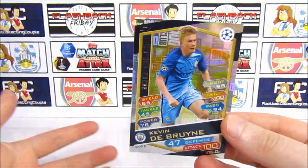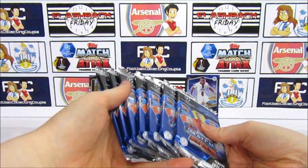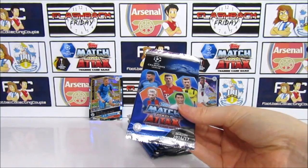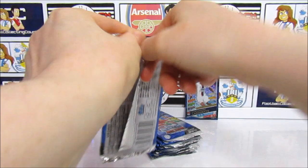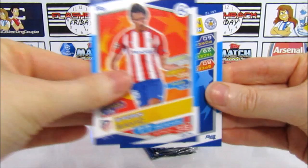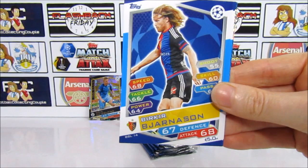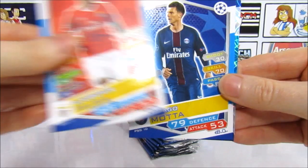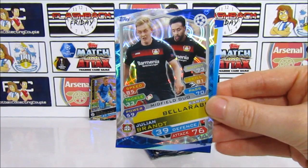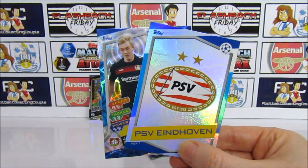We have seven more packs. Can we get another 100 Club? Let us know in the comments. Can we get a lucky pack and a limited edition? Unlikely, but definitely happy with that 100 Club. We have a Savic, Mahrez back in his Leicester days, Hernandez, Navas, Jansson, Fejsa, Moutinho, and a midfield duo of Brandt and Bellarabi. Then the Bayer Leverkusen badge and the PSV badge.